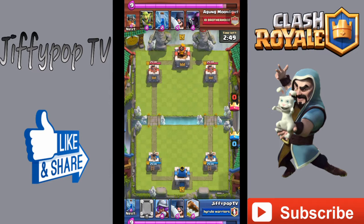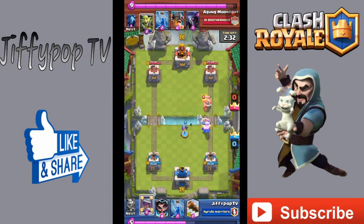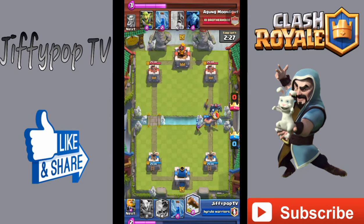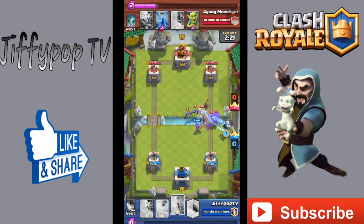He's also got a pretty good starting hand. I was going to play an Executioner and he also plays his Executioner. His is one level higher than mine. At this point I don't see that he has a P.E.K.K.A. and Elite Barbs — I don't know this yet. I play my Musketeer for backup and then another Musketeer. Here comes the P.E.K.K.A. — it's going to do work.